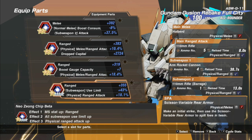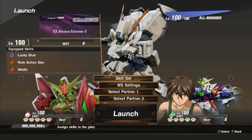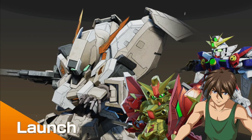You're going to want the melee up just a tad bit so your scissor actually does something. So we got all that prep, so without further ado, let's go hop in on this Dark Gundam and really just shoot his ass with that sub-weapon too. Keep in mind: lucky shot, roll action, medic.